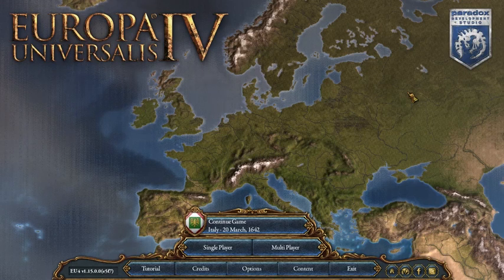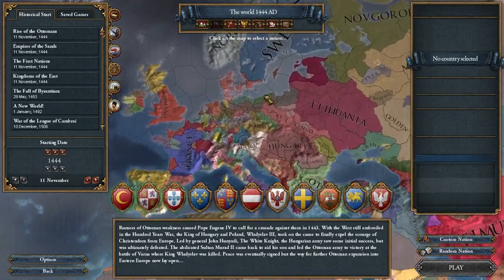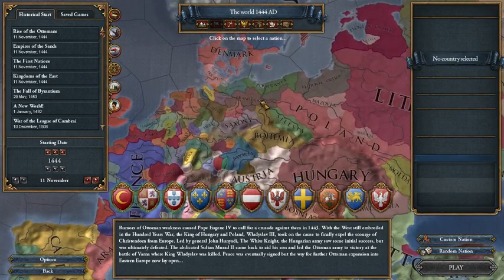Hey guys, it's PoetrySut and welcome to a guide about how to form Prussia as Brandenburg. Prussia is one of those nations in EU4 that is considered to be one of the top nations in terms of power and quality of troops. Lots of people make jokes saying that you can make Prussian Space Marines, and it's pretty much true — you have really, really powerful units. Today I'm going to tell you how to use Brandenburg to form it.